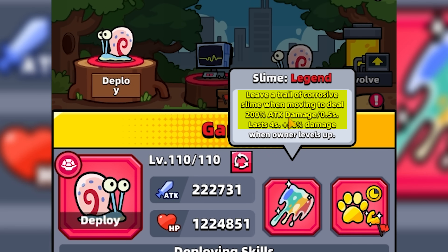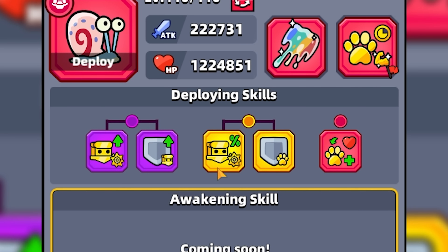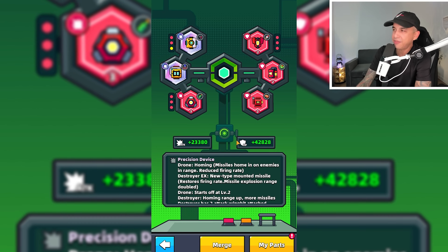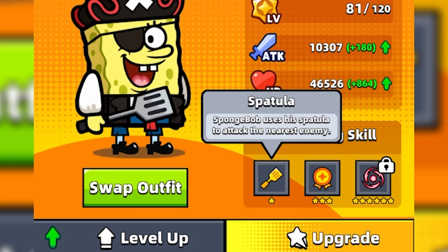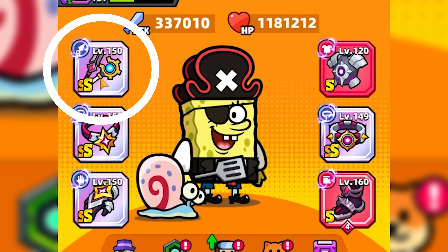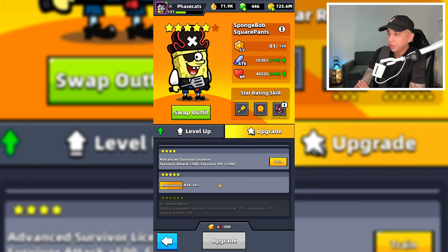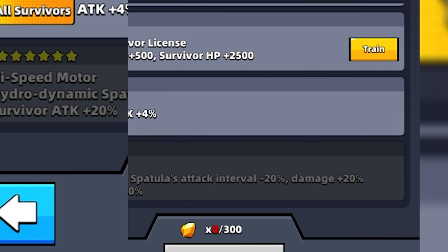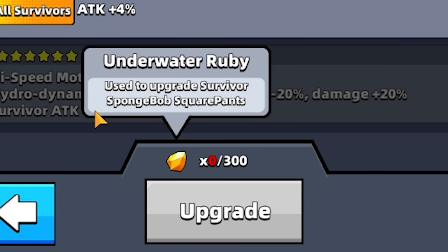Garry leaves a trail of corrosive slime when moving to deal 200% attack damage. He can't be awakened, so we can't choose any of those skills, but that's fine. I also have these tech parts equipped. One thing about Spongebob is he's going to use a spatula as a weapon regardless of what we have equipped. I recently upgraded him to five stars — this will increase attack by 4% for all survivors. I just need 300 more rubies to get him to six stars. That's not going to happen. Alright, let's go.